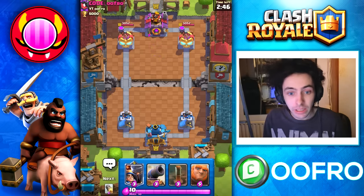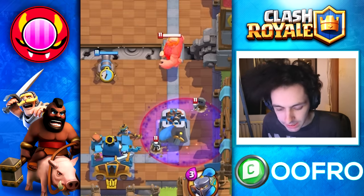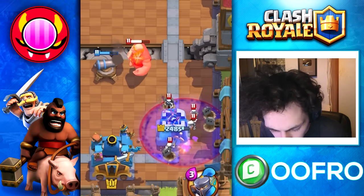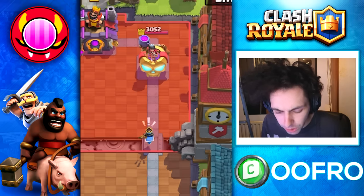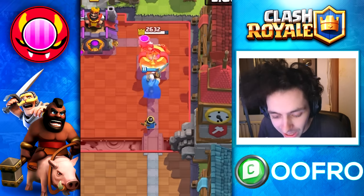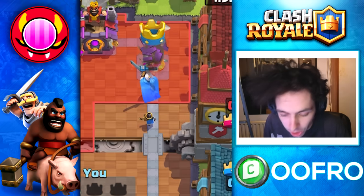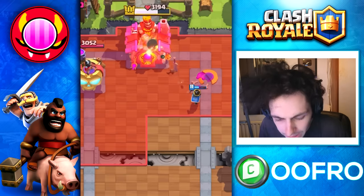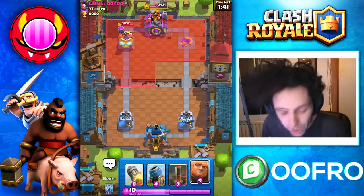We are also going to test how he does against a Graveyard. We Giant Graveyard at the bridge and play a Little Prince for the skeletons, keeping the Giant away from the Graveyard — and boom, the Little Prince does a great job once he sped up. I use the ability just before he crosses the bridge and we spawn a Guardian in front for 3 elixir. That is a devastating push for your opponent to stop — it can actually take the entire tower. We took half the King Tower. That is beautiful.